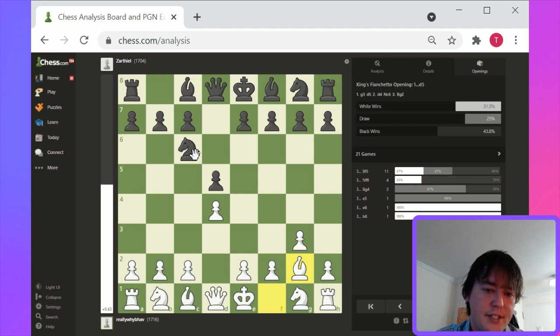This deviates a little bit from the standard Queen's Pawn game idea of c6, Knight d7, and rough development for the light-squared bishop. Here with c4, it's a little bit tricky to come up with the response for black.